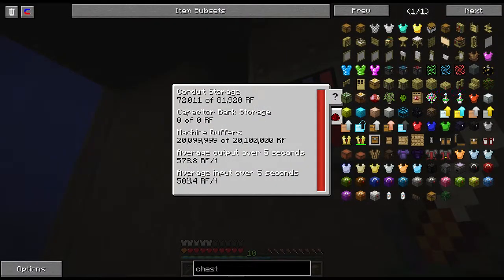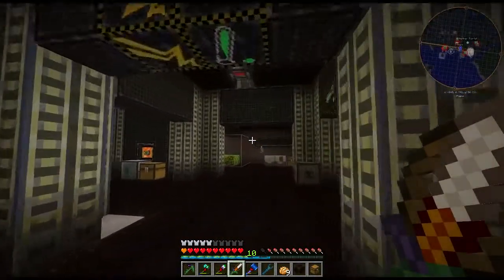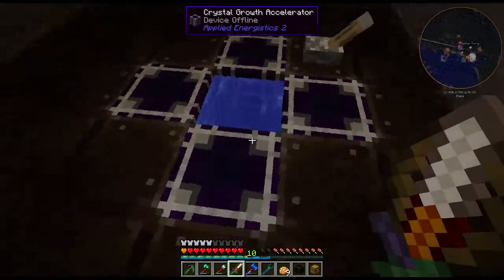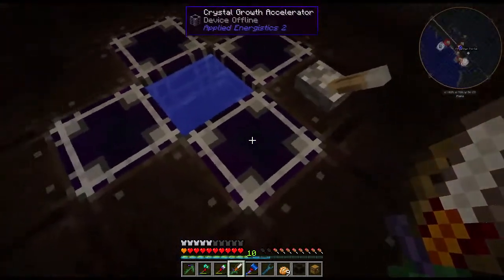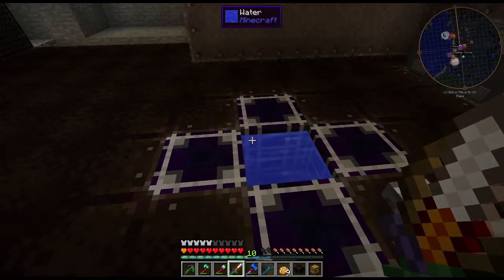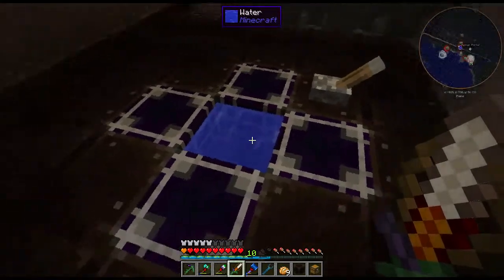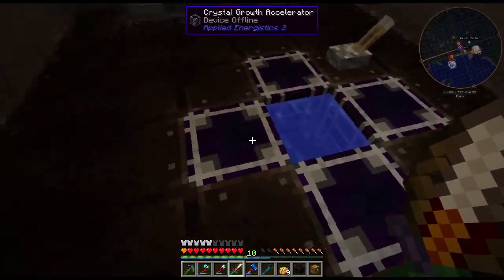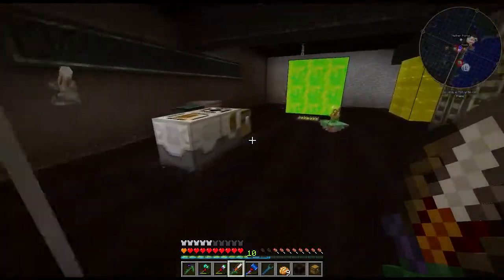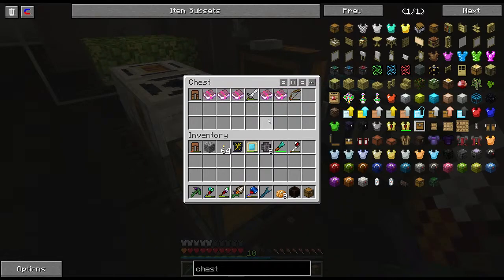We can actually see an accurate representation of how much power this stuff is using — maybe between 200 and 400 RF a tick altogether, about 100 to 150 each. Vorpal, by the way, is the Beheading enchant. I still haven't got an Enderman head from Ender IO yet to make what I want to make.